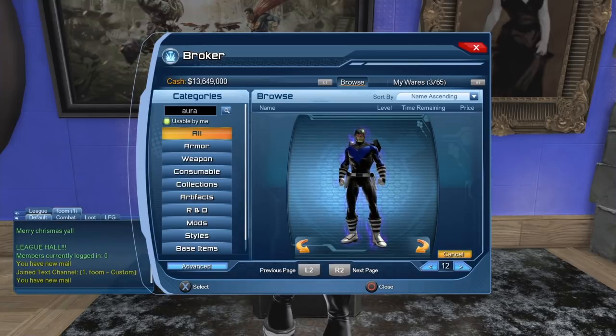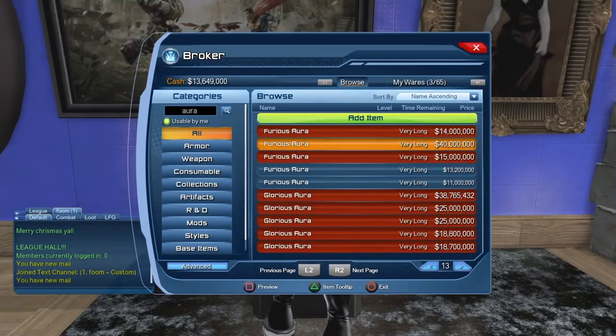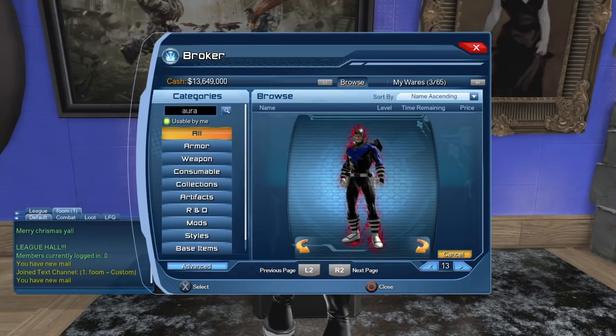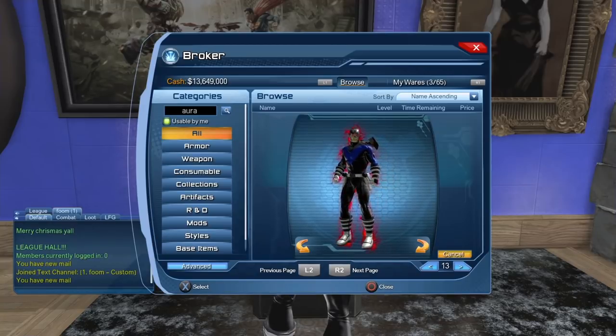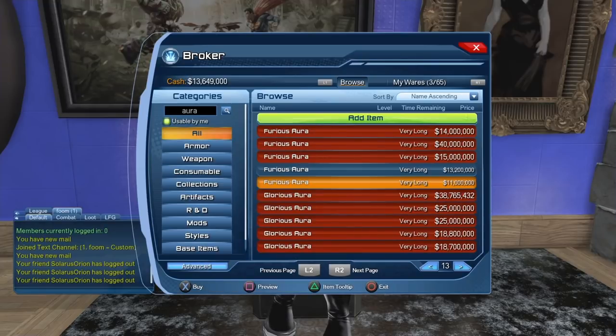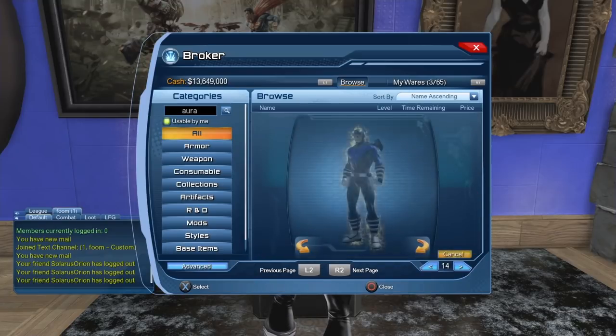There's one aura for each power, but there are a few exceptions. The light power has green lantern powers and yellow lantern powers, so there are actually two auras for light. The same with celestial — there's the corrupted side and the good side, each with their own aura. Here you can see the red lantern aura, which looks really nice. There's also the glorious aura for about eight million.